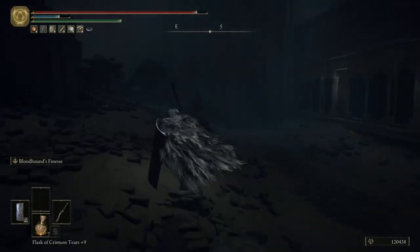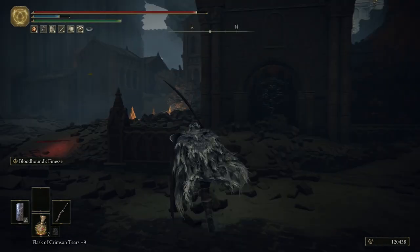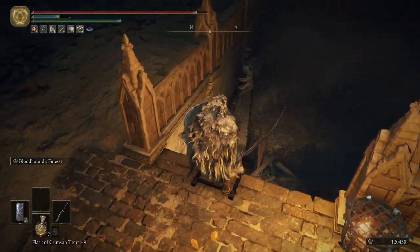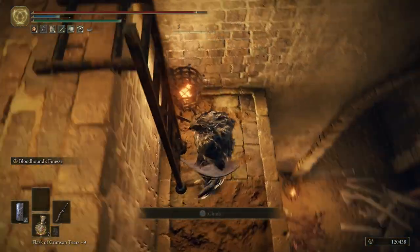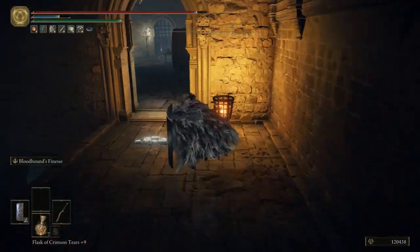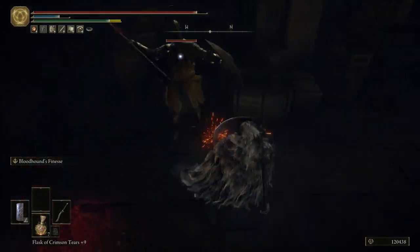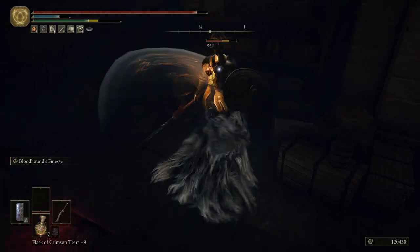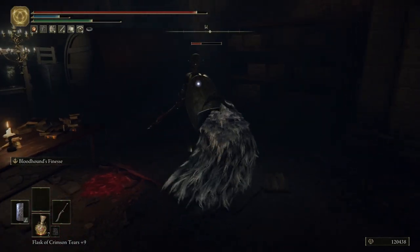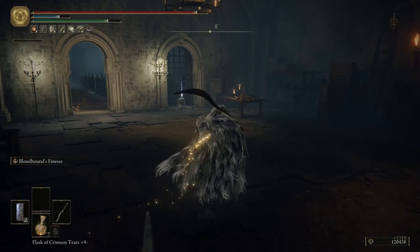Let me double-check this little spot. There's also a golden seed we can get here in the capital, and down here there are a lot of hands so be ready. If we come this way this is going to take us to where the golden seed is. It's going to be a mini boss, and I don't know why I didn't guard counter him there, but I'm trying to not use my FP up because I think that's smart.